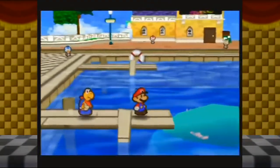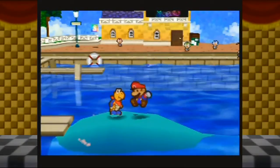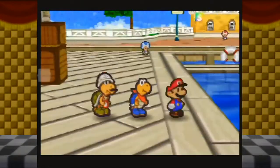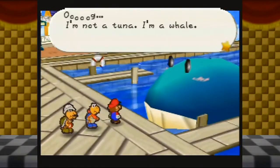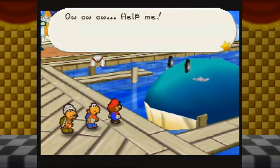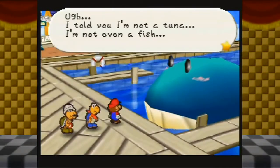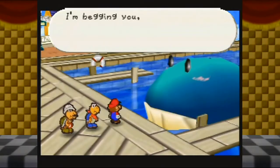Now this thing is shaking — and it's shaking even more. Good heavens! I was wondering what this was. It seems to be a huge tuna! I'm not a tuna, I'm a whale! I have problems — feels like something's jumping around in my belly. Help me! This great tuna seems to have a bit of a bellyache. Mario, what say you lend the fish a hand? I told you I'm not a tuna; I'm not even a fish. I have a headache from your jumping around on me too. Could you check my belly? I'm begging you, please.